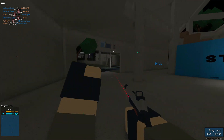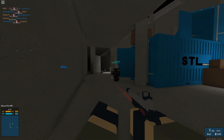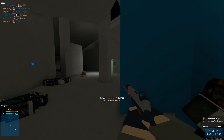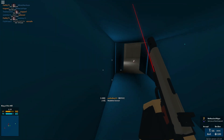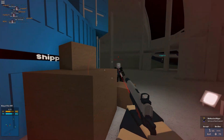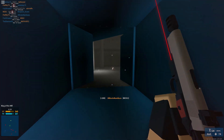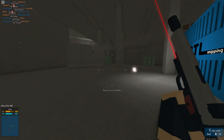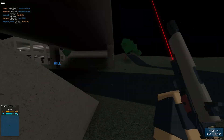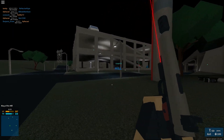I'd recommend something like a Deagle 44 or the G17, which has a bigger magazine size and takes more bullets to kill. The M1911 comes with seven bullets, but if you press R to reload as soon as you spawn you can get one in the chamber, giving you a total of eight bullets. I don't know if this pistol is completely worth using yet, or if it's even fully finished — by the time you're watching this it may or may not even be out yet.